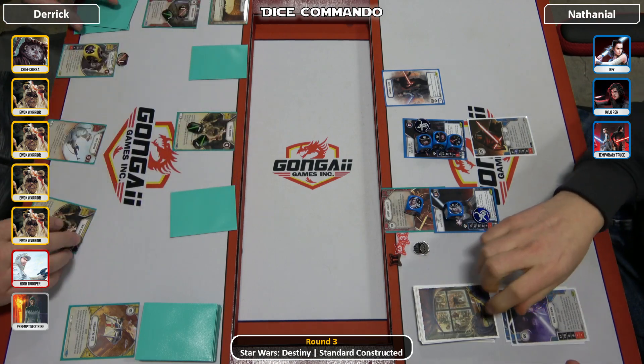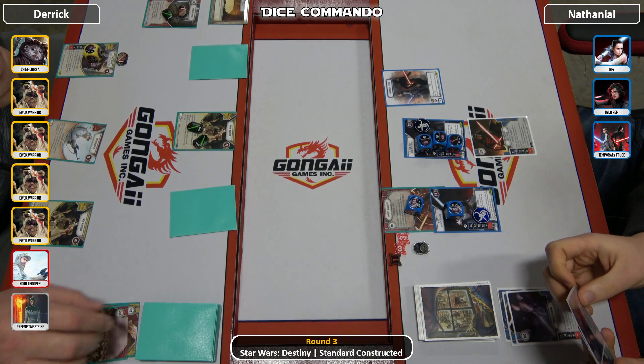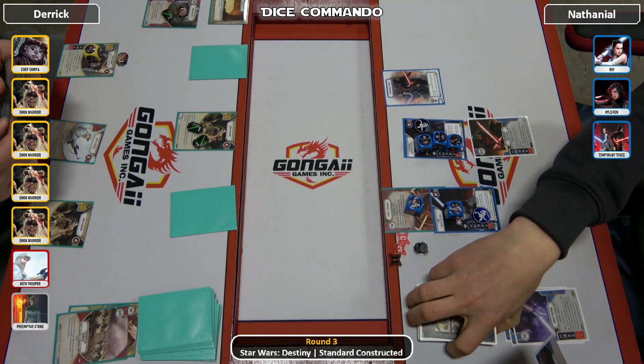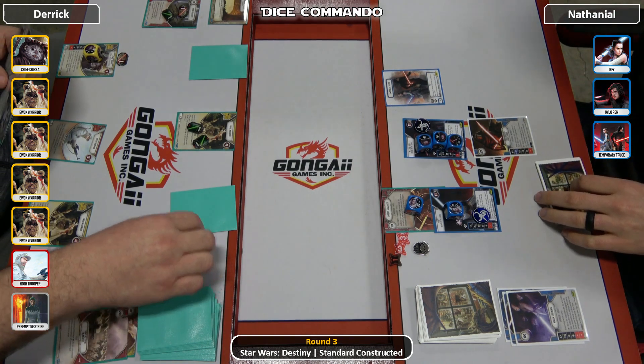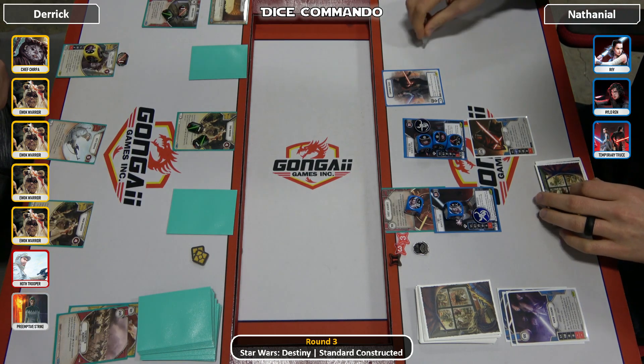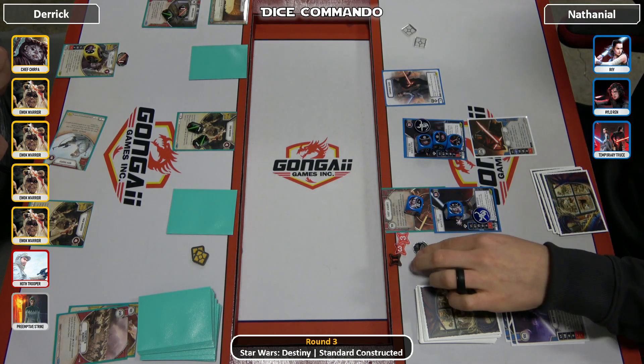Derek discards down 1, we'll draw up. These guys will take their resources and then we'll go into the next round. Not a bad showing with Raylo there. But if Derek gets an Inflict Pain, things can get real ugly. There's 1 into Ray, taking the shield off.